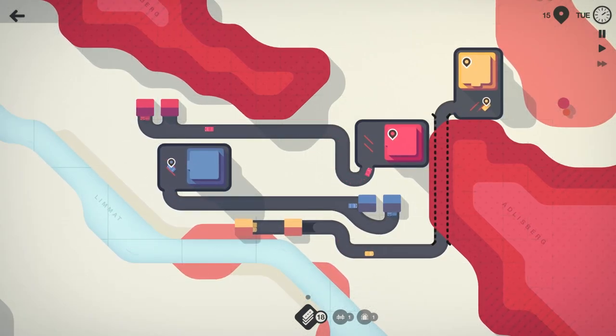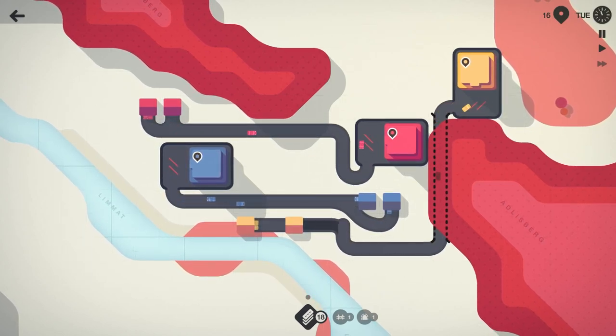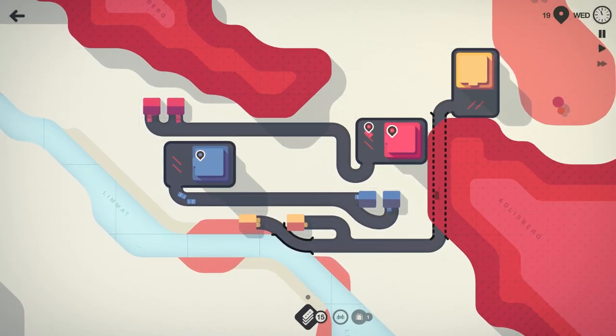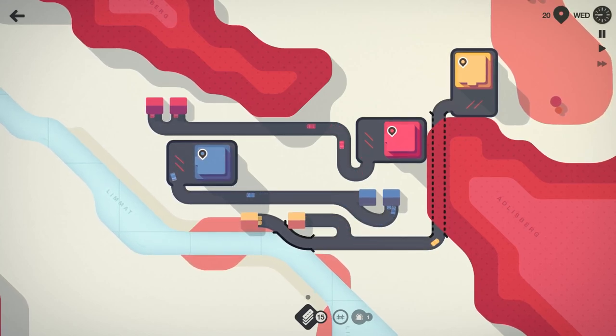Let's take the yellow — actually let's delete that. We'll bring that back in and we're going to use one of our bridges and come across like that. It might be a little bit of a waste, but we're going to do that for now. We'll see how it works.